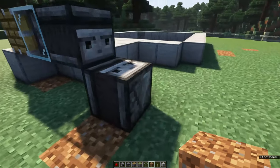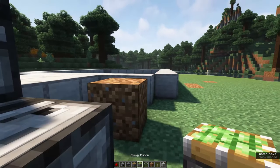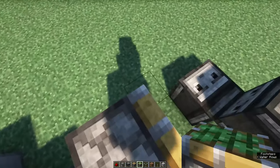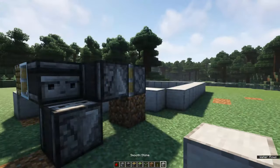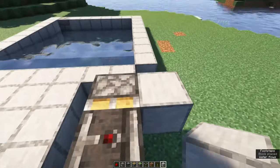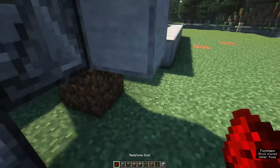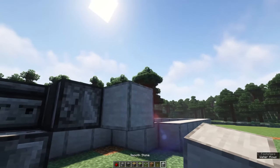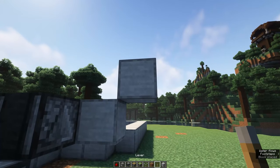To finish that part off, we're going to place a sticky piston facing this way. Place an observer facing downwards in front of it. Place a building block next to the sticky piston with a redstone dust on top. Place a building block next to this redstone dust, and a lever on this block.